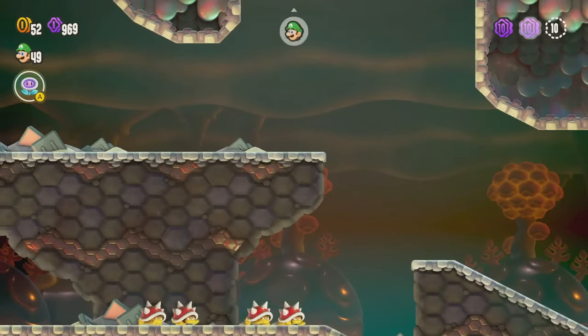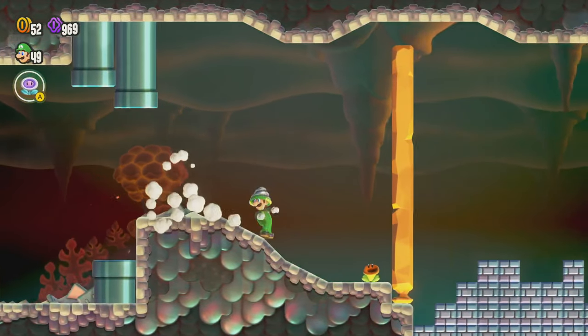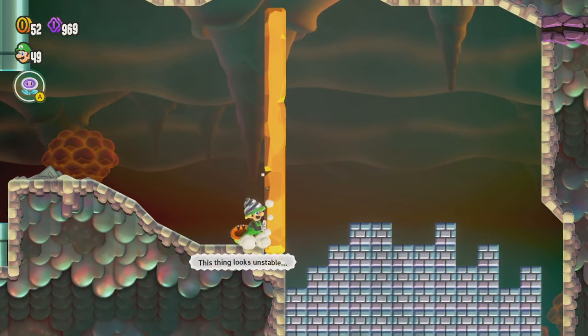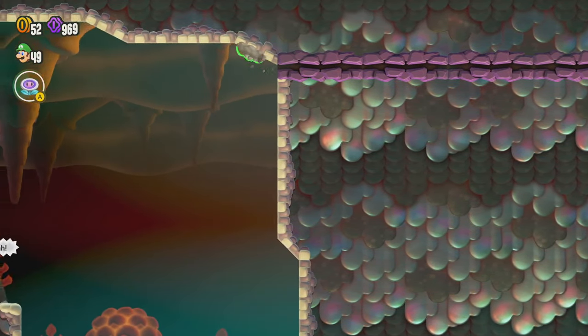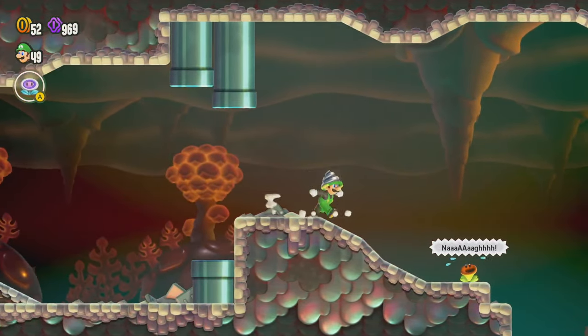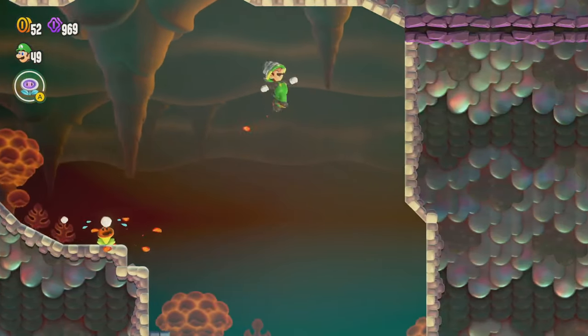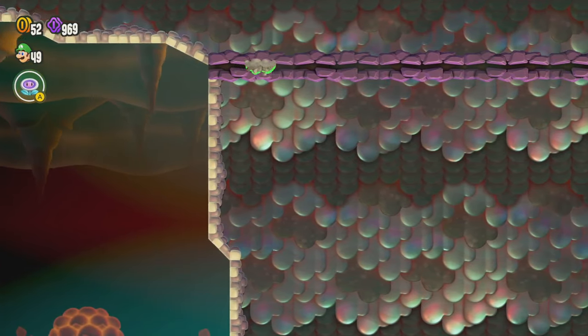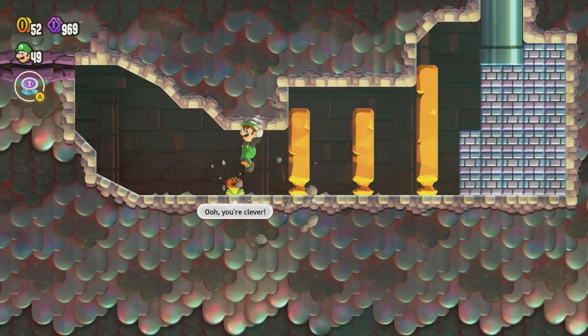In a moment we're going to see the secret exit. This is a little bit tricky — you can see there's something that looks unstable. You can run up along this and come up through here, but if you didn't make that jump and it's already gone, there might still be a way to make it up, especially if you have the high jump badge equipped or flutter kick or something.